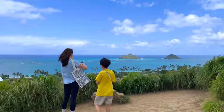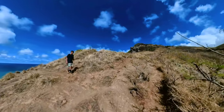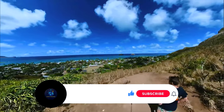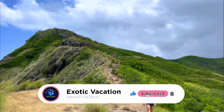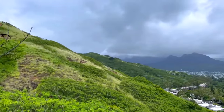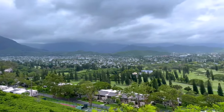Lanikai Pillbox Hike. You can take a short hike uphill that provides breathtaking views of Lanikai Beach and the Mokulua Islands. The hike leads to a pair of old military bunkers and is fairly easy in dry conditions, covering only a couple of miles up and back. However, it's essential to wear proper footwear as you'll be walking on a dirt path. The trail's entrance is somewhat hidden in a neighborhood with limited parking, so it's best to come early to avoid crowds.